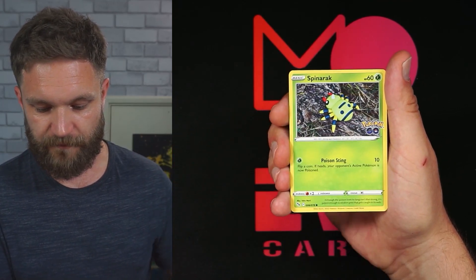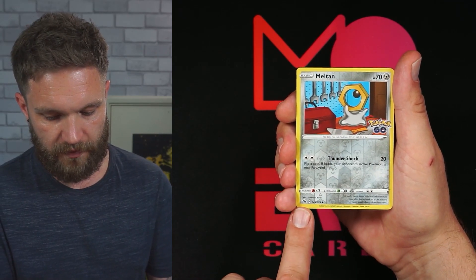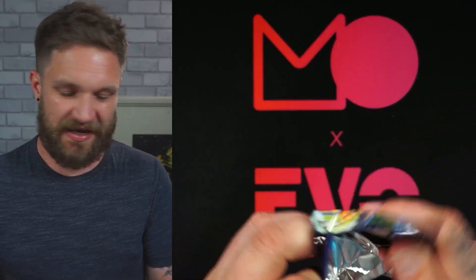Pack five: Slowpoke, Lickitung, Aipom, Spinarak, Alolan Rattata, and a Meltan — which can also be a Ditto, but this one isn't. It's followed by a Melmetal V! That's really good. We're doing well — getting gem one-stars and a Melmetal V. Last pack from Mystic coming up, then we'll jump into Team Instinct.